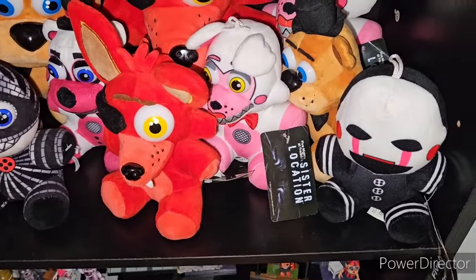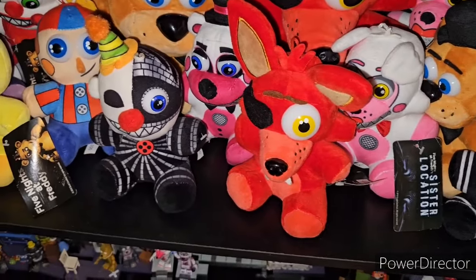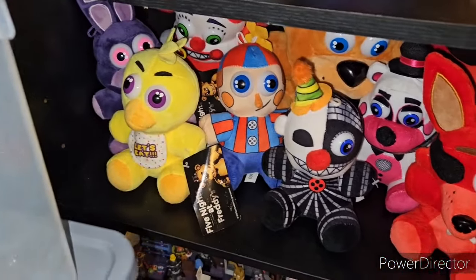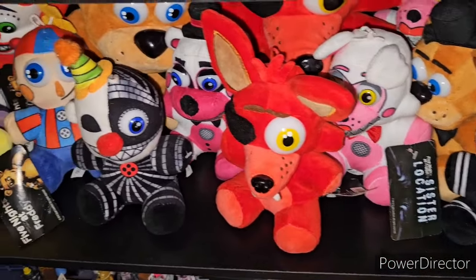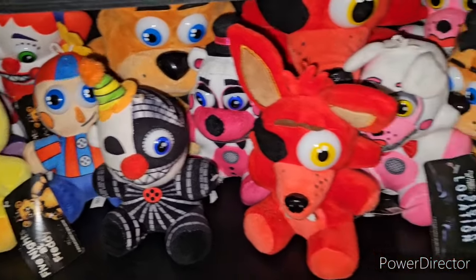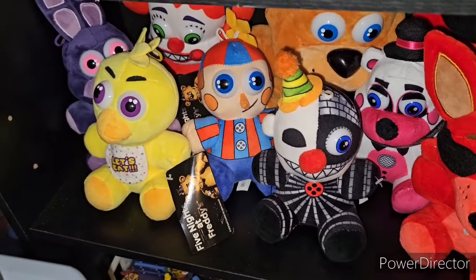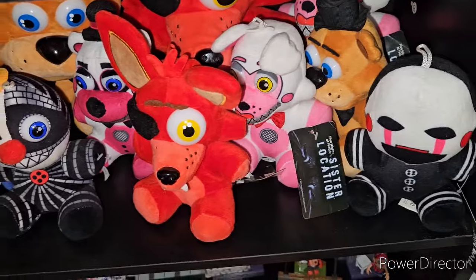This is part 4 of the TFP updates. Here we have all my Five Nights at Freddy's plushies. A lot has changed — they used to be hanging up, but now they're on the bottom since it's a lot easier to store them and you can see them better. We have the larger ones in the back and the smaller ones in the front.